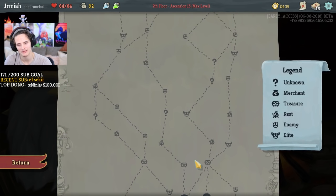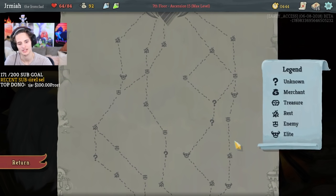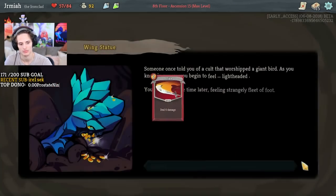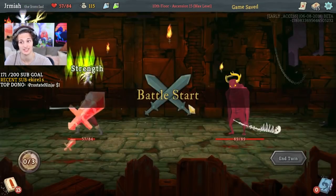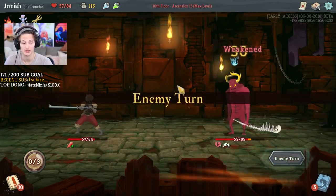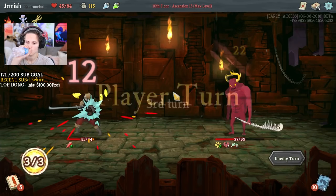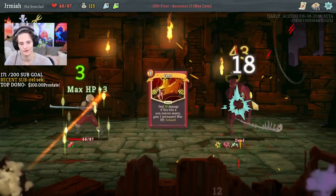Wait, did I go the wrong path? I was supposed to go for two elites — oh I still am, but then I don't hit the shop. That's fine. Remove a card, let's go! Vajra — so we have a lot of strength, this deck is just asking for a Limit Break. It's a very good start, got the weaken and the vulnerable on it. I think I am going to get Feed. Let's go!